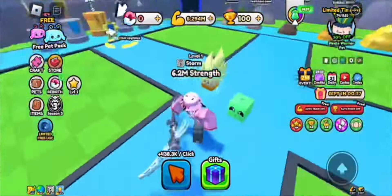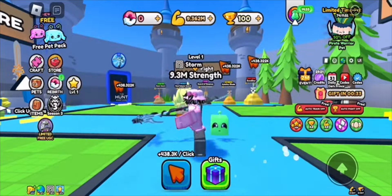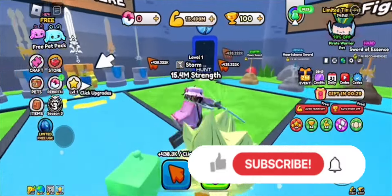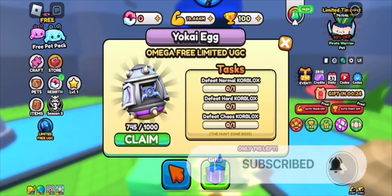Hey everyone, welcome back to the channel. This video is how to get the Yokai egg in the official Roblox The Hunt event for Pull a Sword. Unfortunately, this portal does claim the egg in here, which means it'll be gone after the event ends. This is part of The Hunt event, so this is another video for The Hunt.